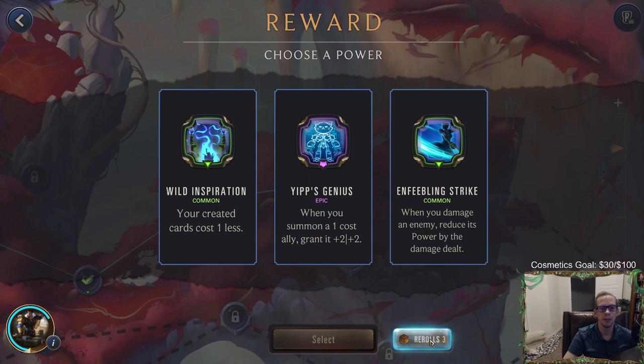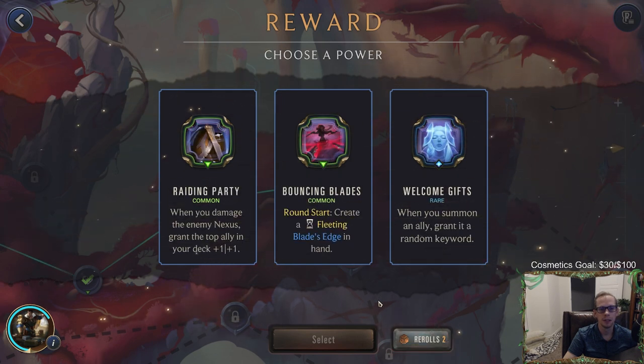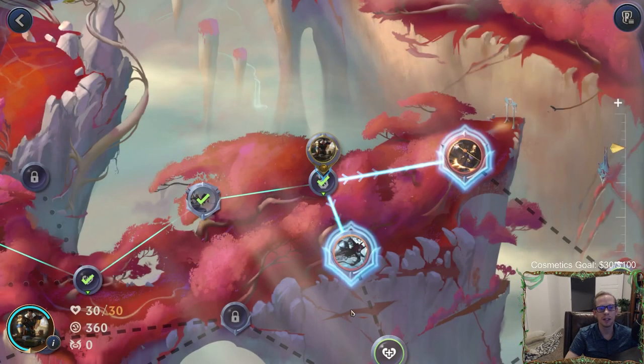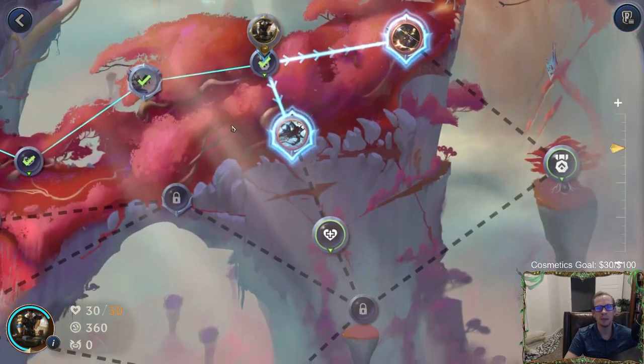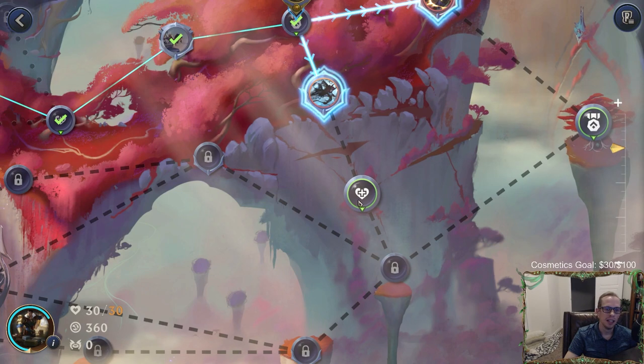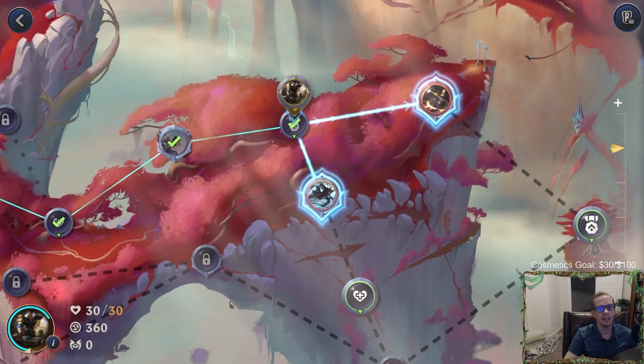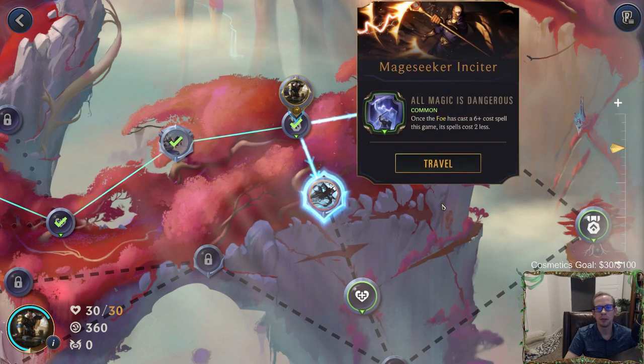Let's re-roll again. When you summon an ally, grant a random keyword — let's go! So we already have Welcome Gifts that we started with — now we're going to have a second Welcome Gifts. All of our allies will have two random powers — let's go! We're already at 30 and we have a lot of nexus healing so I don't want to go towards the healer; I want to go the other way.